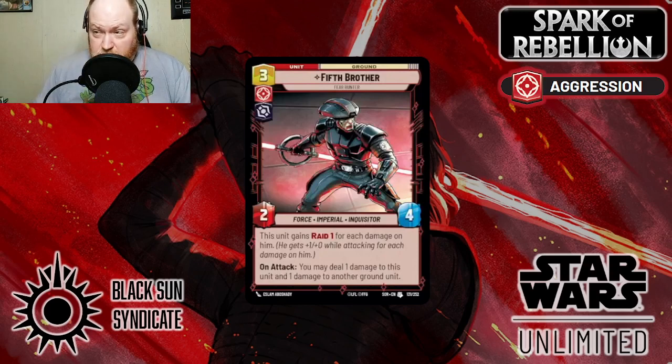This ability is also very good to pop a shield when declaring him as an attacker. You can even ping your own stuff, because it doesn't say enemy. It's really good in decks like Krennic, or potentially even in Inquisitor decks that like to have their units damaged to up their power. I think he's a little underplayed so far, and being a Force user and an Imperial, there's a lot of synergy there. Being able to pick shields off and potentially giving your characters boosts is very, very good.